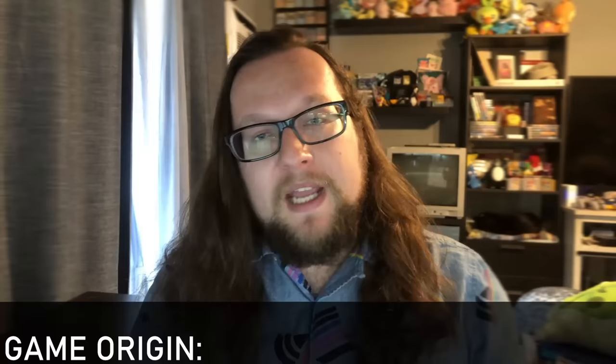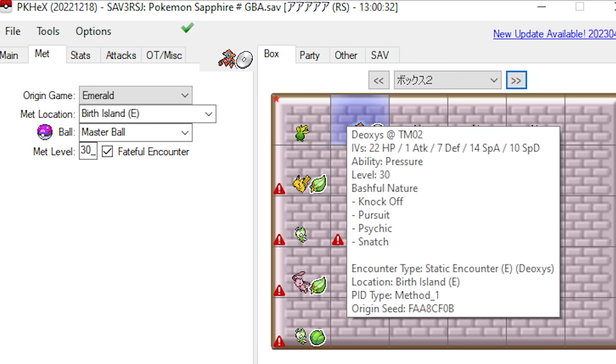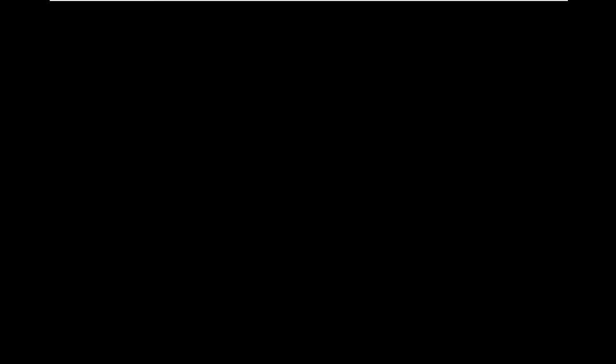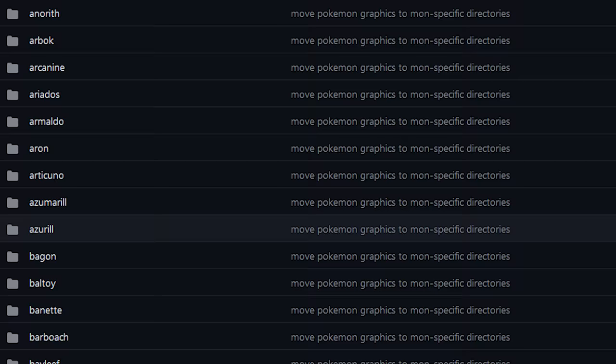Deoxys needs two other things changed: its game origin and its met location — both need to be Emerald and Birth Island respectively, though FireRed and LeafGreen would work too. The nice thing is I can reuse the code by just changing what's in registers 1 and 2. And bam — we add those to our code and we have a fully legal Deoxys. Its summary screen looks a little weird in Ruby and Sapphire directly after catching it, but in PK Hex or in Emerald's version you can see Deoxys is fully legal with the correct game origin, met location, and obedience flag set.